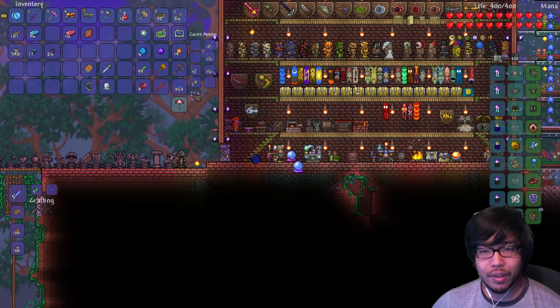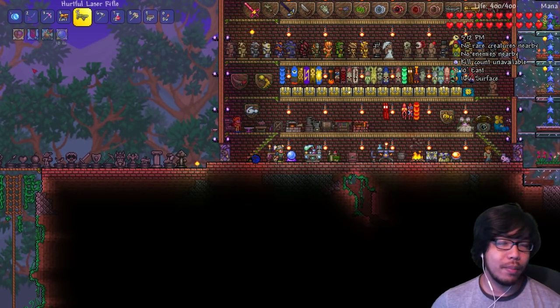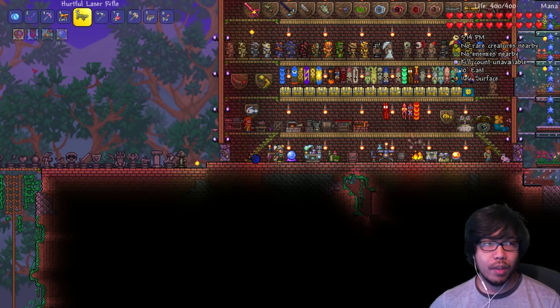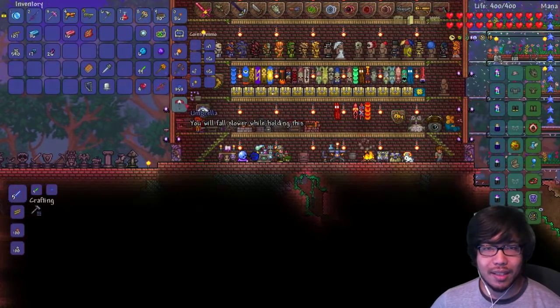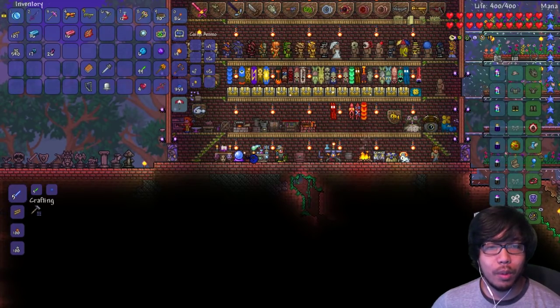We'll be putting down the crystal ball as well — can't really do anything with it. We can however make an infinite musket pouch as well as an arrow pouch, but we don't really need that since we mostly want to use exploding bullets.